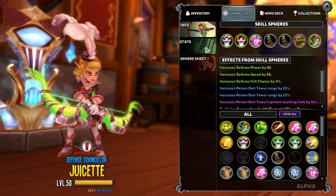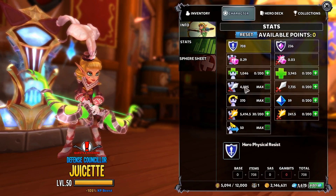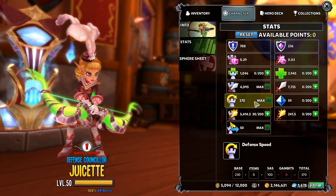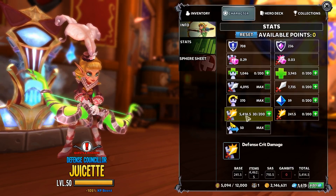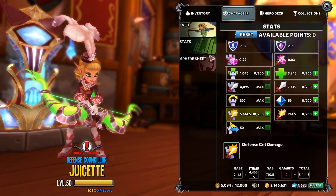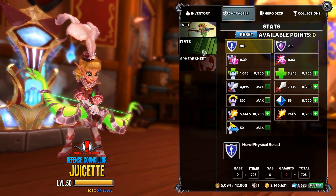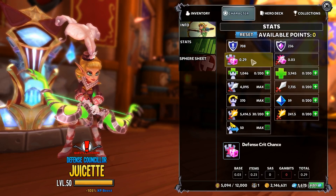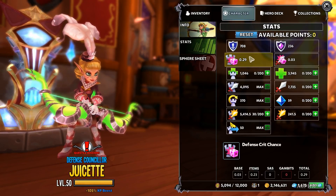For stats, dump everything into defense power and max it out, then max out attack rate and range. You'll have 30 points left - I threw those into defense crit. One important thing to note: like all defenses, it has a maximum crit chance of 30%, so I'm at 29%, pretty darn close.